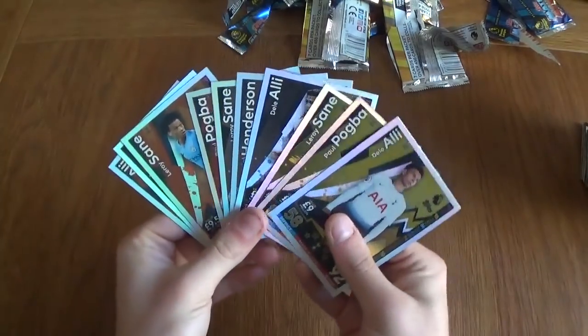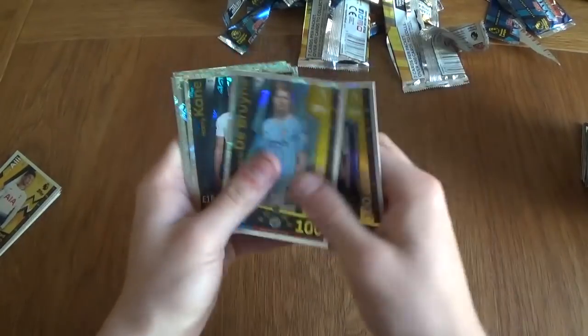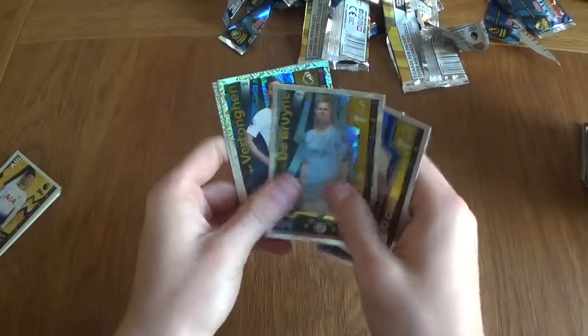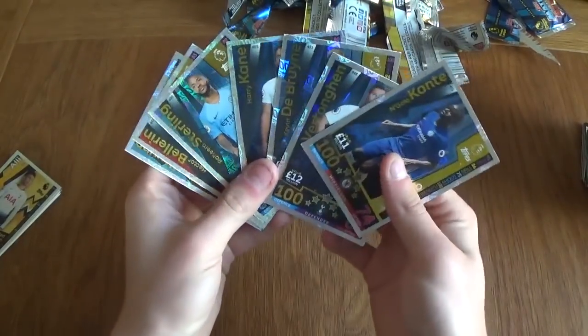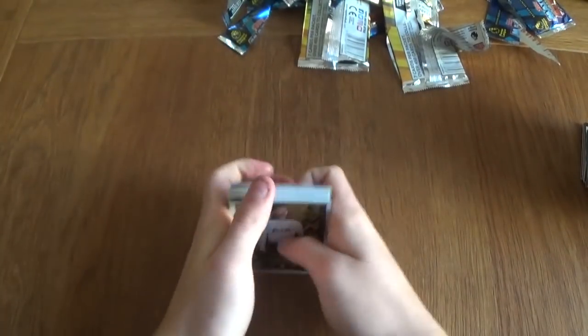Look at all these limited editions — that's pretty amazing. Let's have a look at the 100 Clubs now. I think we've got seven or eight — Vertonghen, De Bruyne — one, two, three, four, five, six, seven. We've got seven of them — not bad at all. De Bruyne, Bellerin, Sterling, Kane, another De Bruyne, Vertonghen, and Kante. Only one duplicate which was the De Bruyne. So all these out of ten multipacks — for me, that's pretty good.